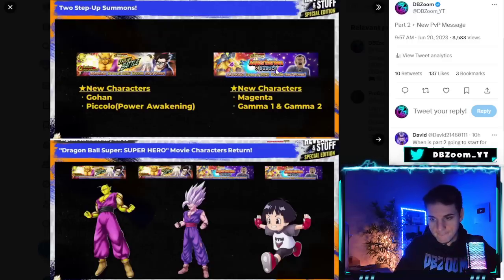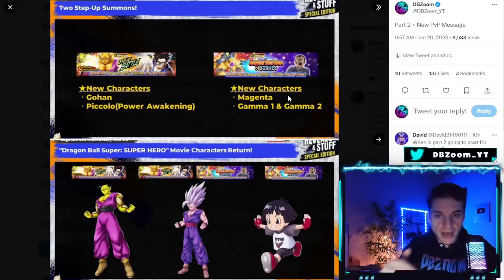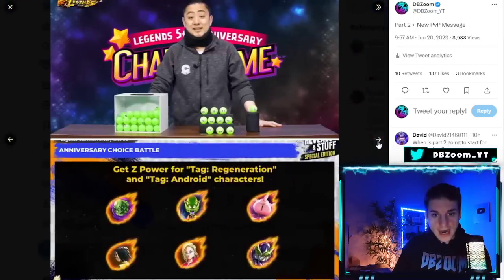Two extra battles should be coming out tonight since today is the 20th — True Battle and Superheroes of Justice. For the Superheroes of Justice stage, you'll need the new characters: the new Gohan, Orange Piccolo, Magenta, and Gamma 1 and 2. We're also getting all those returning characters in the brand new banner.